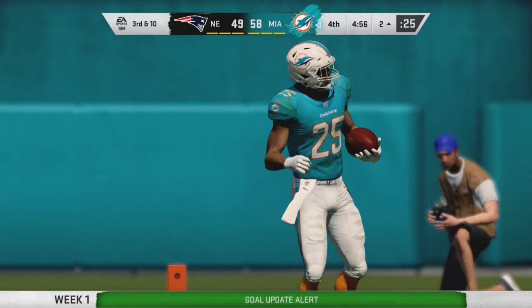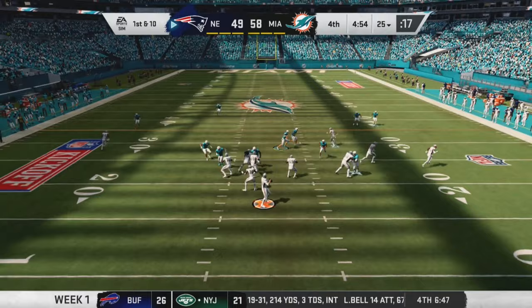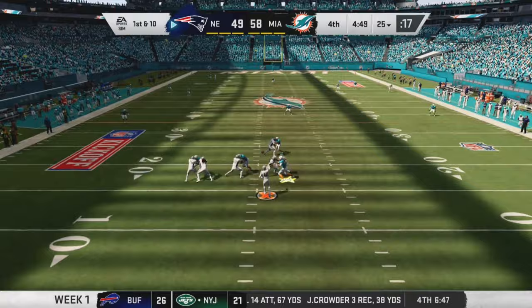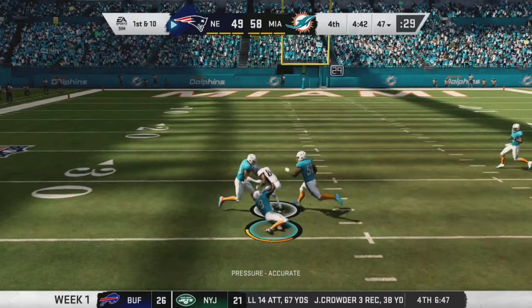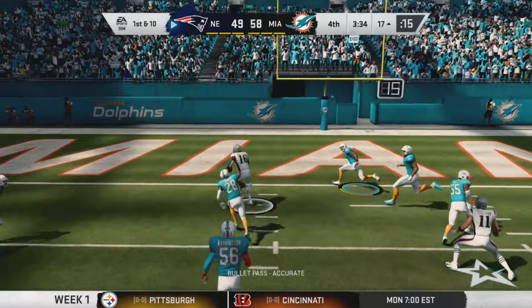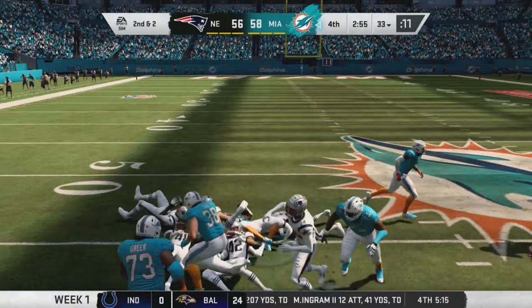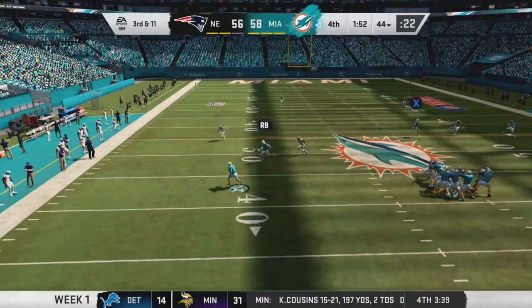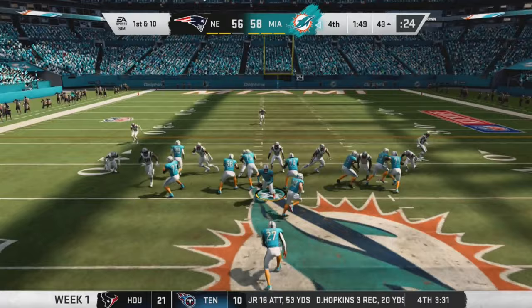We're up 59-49 but our kicker misses the PAT so it's a 9-point lead. The Patriots get the ball back and Brady finds a wide open Julian Edelman, then Keelan Cole in Miami territory again — Brady is approaching 500 yards. After a good run by James White our secondary is getting torched. Jacoby Myers scores a touchdown and on second and two Calen Belage gets a good gain as we try to wind down the clock. On third and eleven Durant breaks a tackle beautifully to keep a first down.